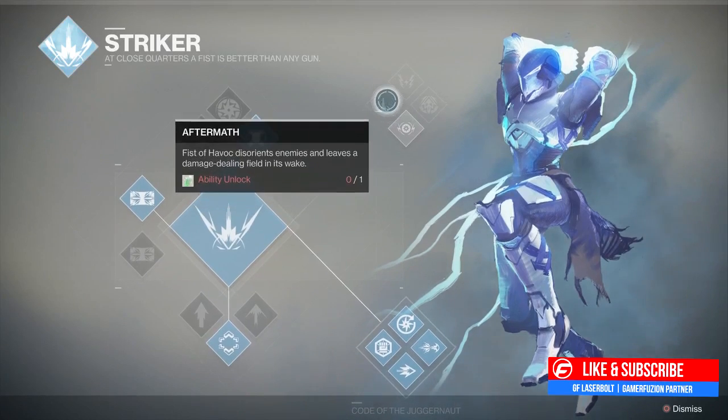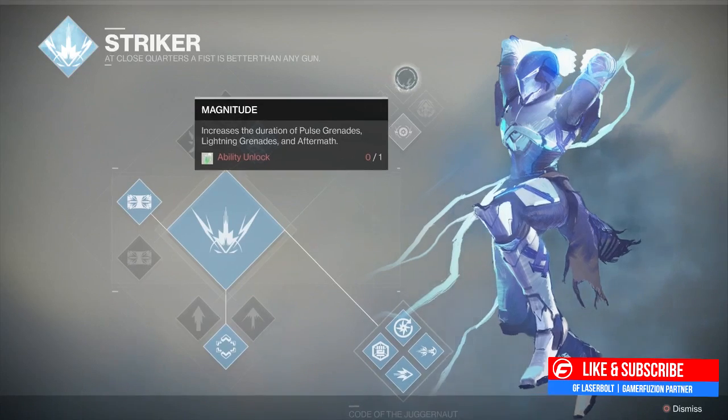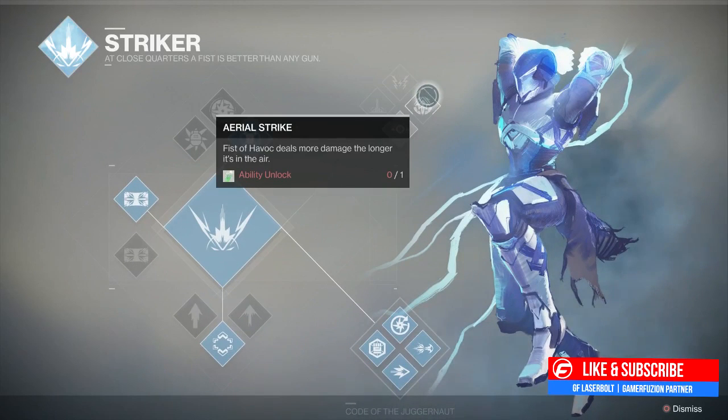We have magnitude, which increases the duration of pulse grenades, lightning grenades, and aftermath - a really interesting one that combines several effects together within one artifact. Then we have aerial strike - Fist of Havoc deals more damage the longer it's in the air. Remember, the Striker is now a roaming super - it is no longer just a one-slam ability. You're going to be able to roam around and melee enemies.